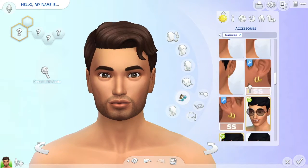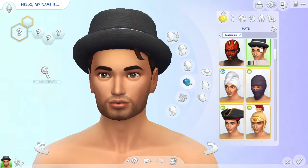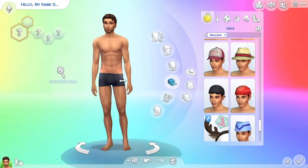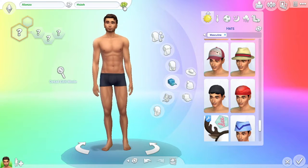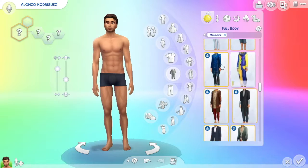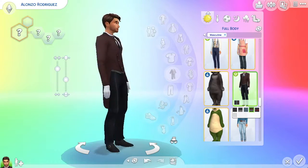Anyway, this is Alonso, and he's just very, very handsome. I gave him the new hair from Vintage Glamour Stuff — I really like this hair and I thought it was very good for a butler. I was trying to get him a last name with the random button for like 20 tries and I was not happy with any of them, so we just ended up calling him Rodriguez — Alonso Rodriguez. So I think he's Hispanic; I didn't plan that, but halfway through I decided yeah, I'm gonna make him Hispanic.